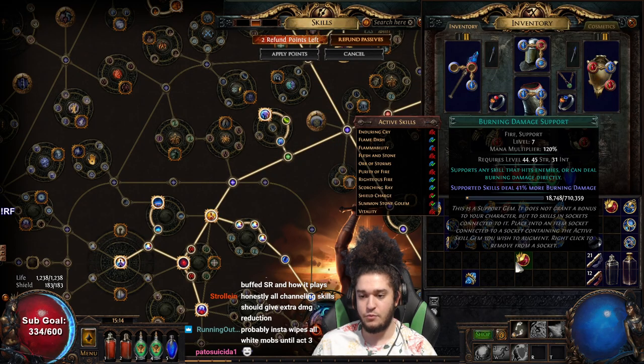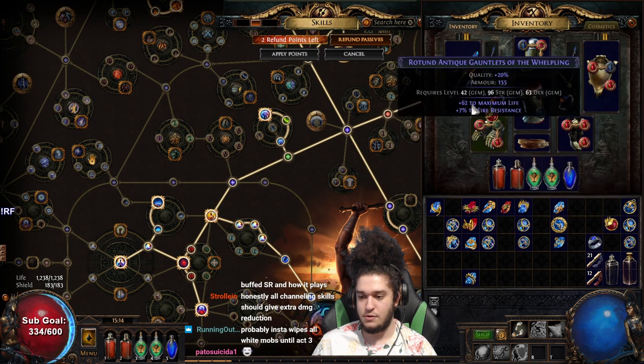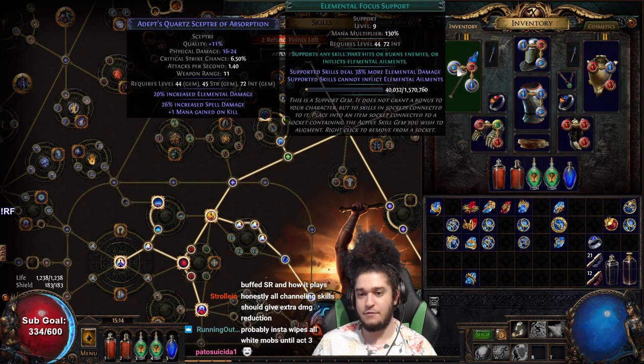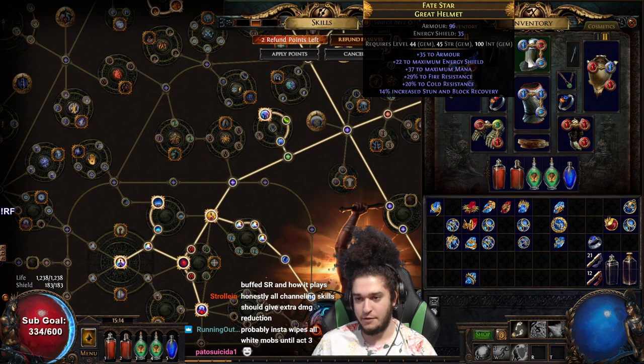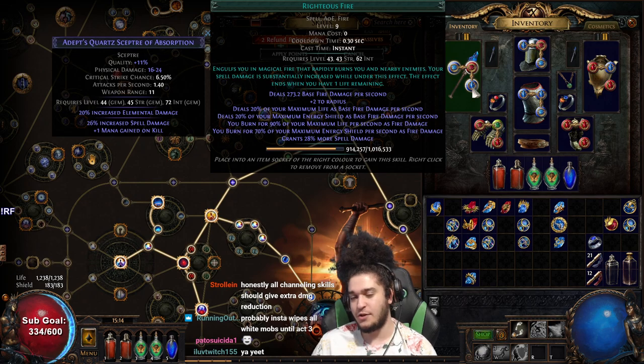I'm currently running RF with Burning Damage and Elemental Focus. If I had a 4-link I would run Efficacy. For my Scorching Ray, I'm running Scorching Ray, Burning Damage, and Infused Channeling. I'd put Elemental Focus as the 4-link. I like Infused Channeling because when I'm fighting a boss and channeling, I gain Infusion, which buffs Righteous Fire. It's also something you want to get into the habit of for later in the game.